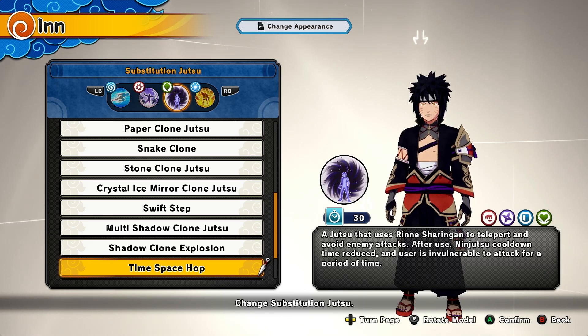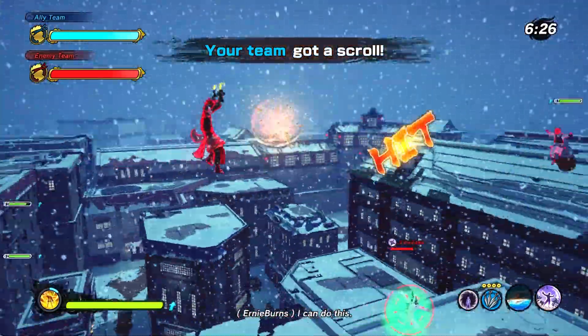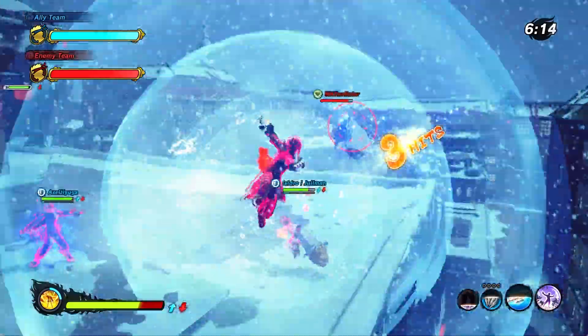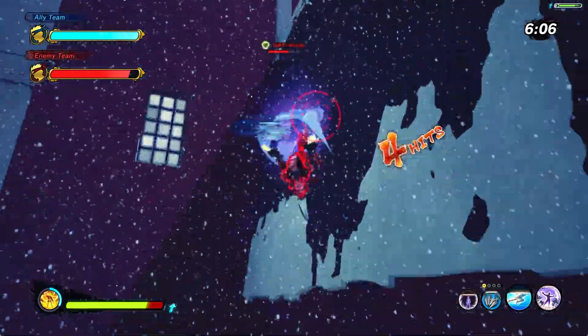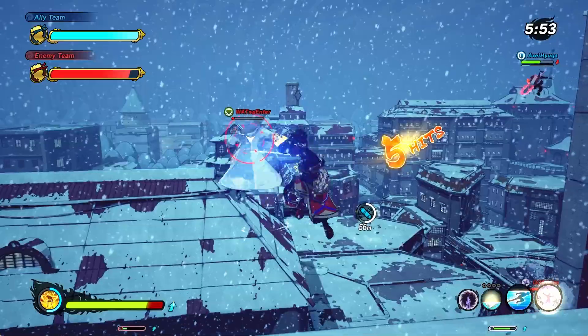With the Teleportation buff, Almighty Push will deal around 40 HP and is really good for every game mode. For the sub you need Timespace Hop — you get your Ninjutsu's faster and are invulnerable to attacks; this is from the Sasuke Defense DLC. For the ultimate we have Kurama Link Mode from the Hokage Naruto DLC. This transforms you and gives a two-step attack: you transform, then you get the fake fox blast which deals a lot of damage.